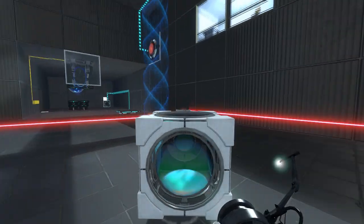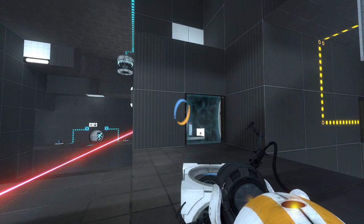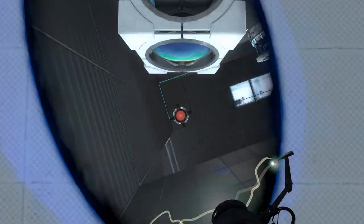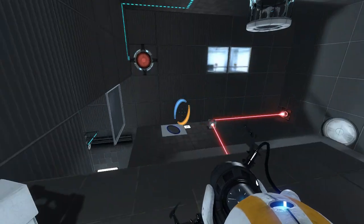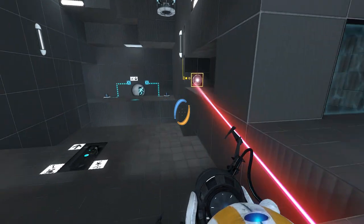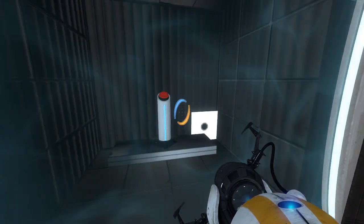Let's walk up these stairs. There we go. I think we want to do something along the lines of this, right? Something like that. There's not very many portal surfaces around here, are there? Well, we can walk in here to clear our portal, so that's good.